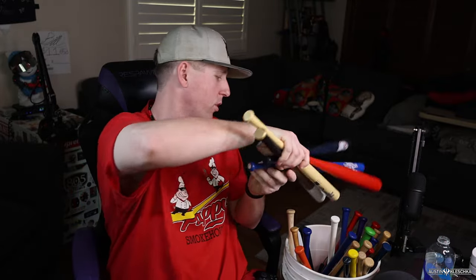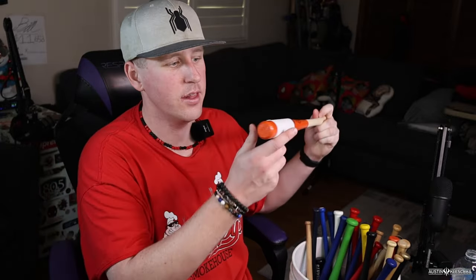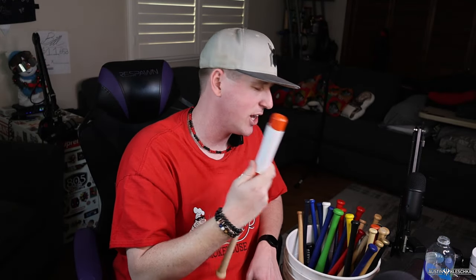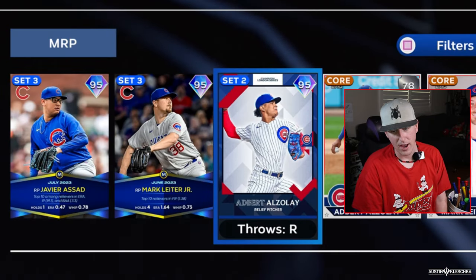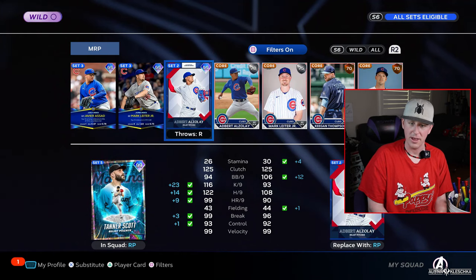Same concept for the bullpen, but I'll put the bats back after each pull. Toronto Blue Jays — Tom Henke out of the bullpen. Baltimore — Felix Batista, easy choice. Red Sox — Kenley Jansen, we've only pulled AL East for the bullpen. Astros — Phil Maton, moving on. Chicago Cubs — I have Adbert Alzolay, Mark Leiter Jr., and Javier Assad. I've decided on Alzolay — I like his pitch mix the best.